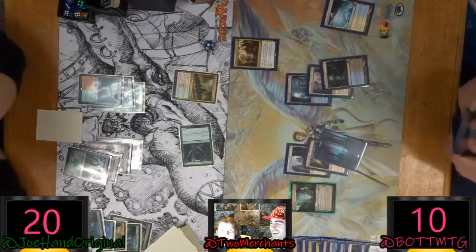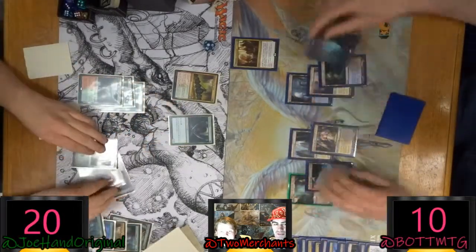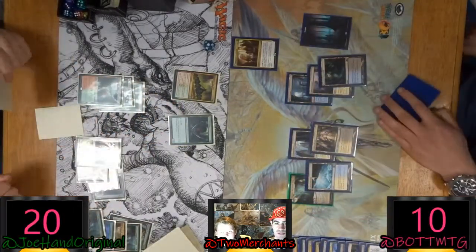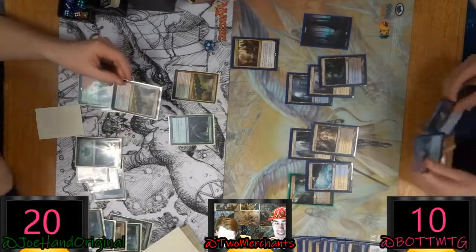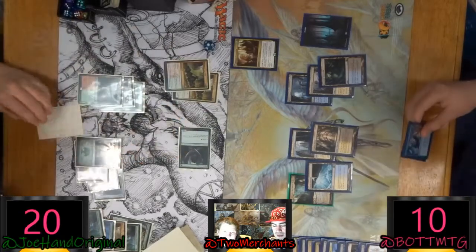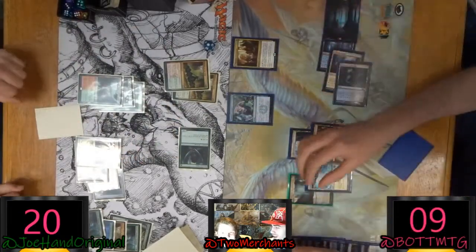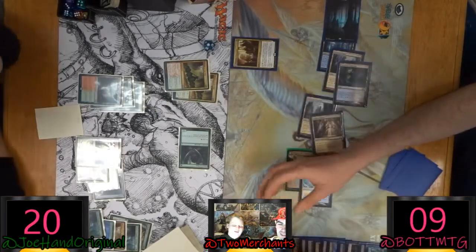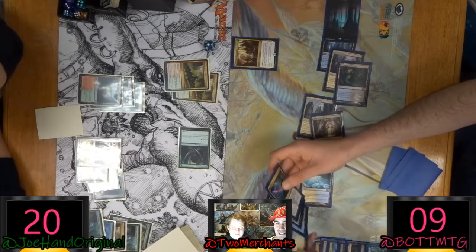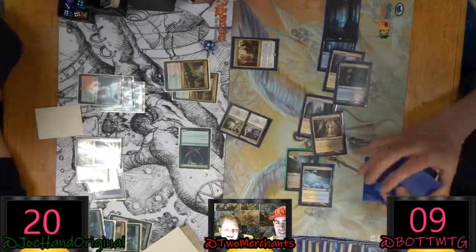I start exiling stuff — yeah, I just get to hold it up. That's the worst part: he plays a big creature, I exile it; if he doesn't, I get to search. If it flips you get to cast out creatures you exiled with it. This game is pretty much over — I win. Look at this Joe. Well, maybe not because he's got two Rhythms.